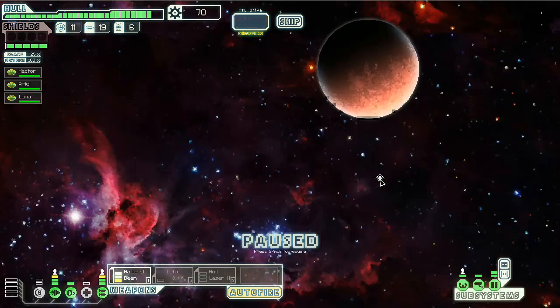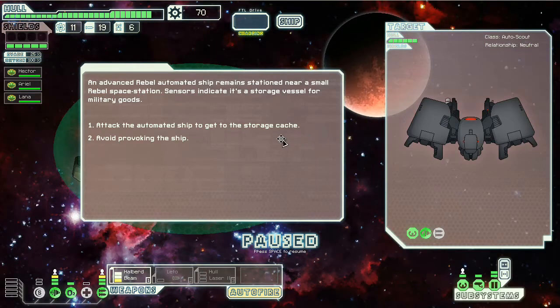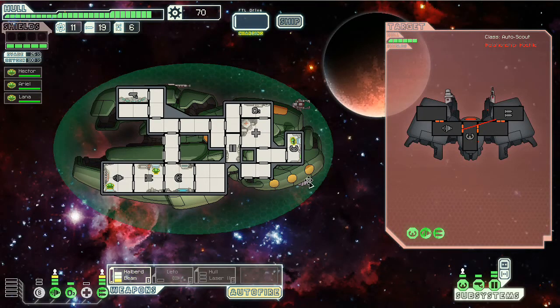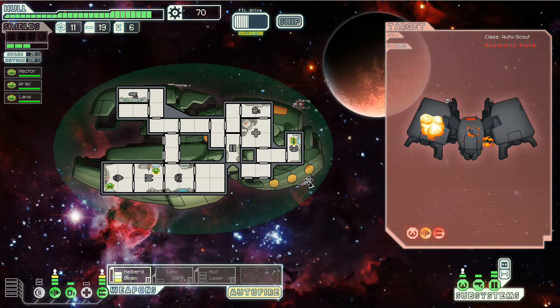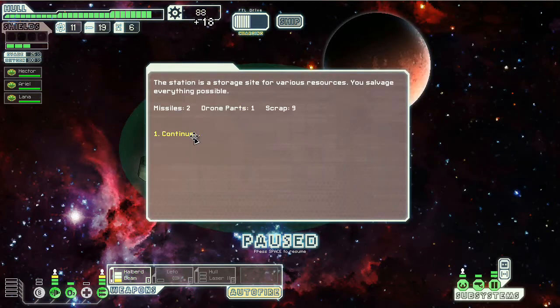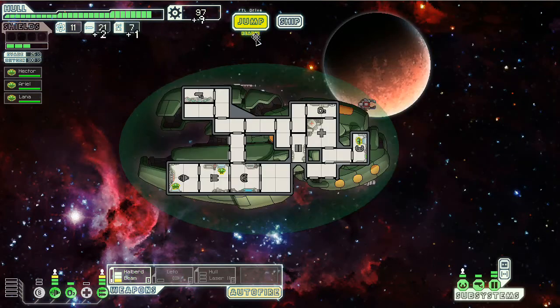I'm gonna make my way to the exit — not gonna risk it on this run. I will attack the ship to get to the storage cache though. That sounds like a jolly good idea. I love having this Zoltan shield for the first sector because it just makes life easy, especially if you use it the right way. And I took care of that — that was an easy thing. The station gives us lots of good stuff.